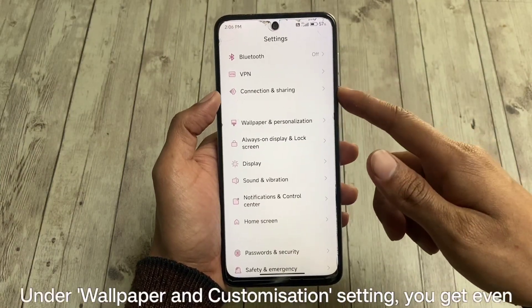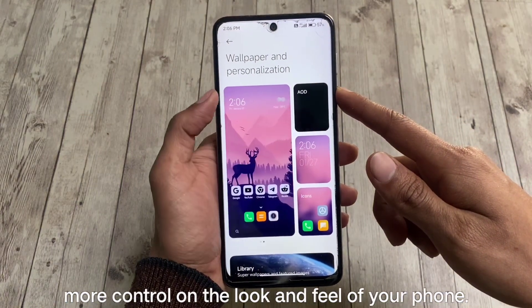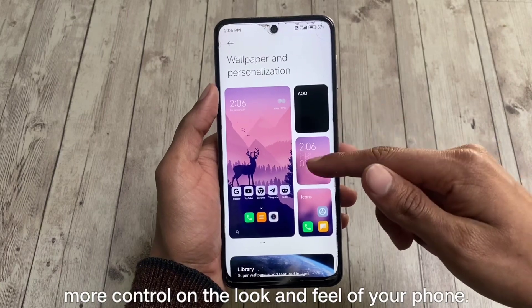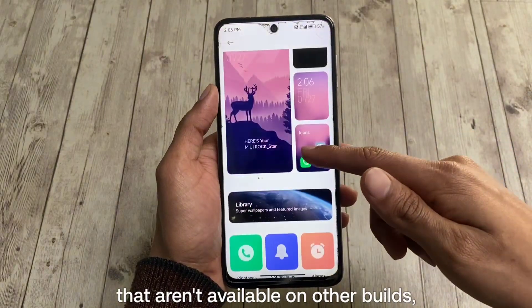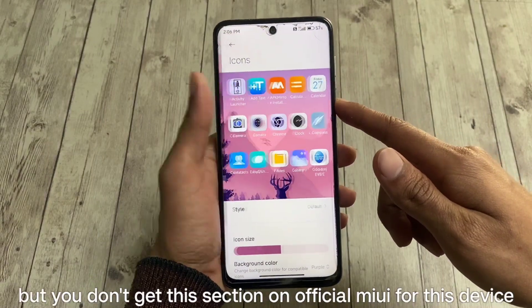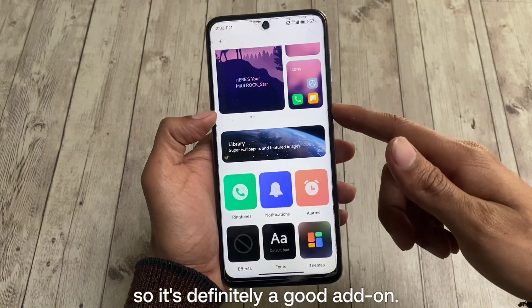The customization doesn't end here. Under wallpaper and customization settings, you get more control over the look and feel of your phone. These aren't some special features unavailable on other builds, but you don't get this section on official MIUI for this device — so it's definitely a good add-on.